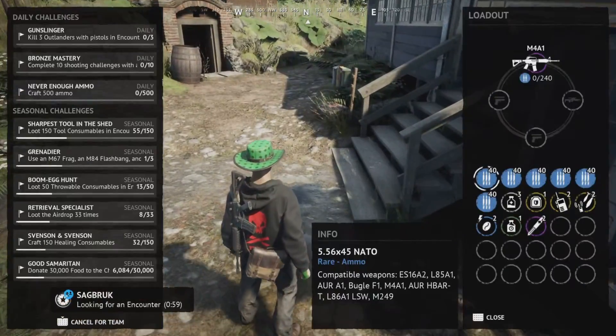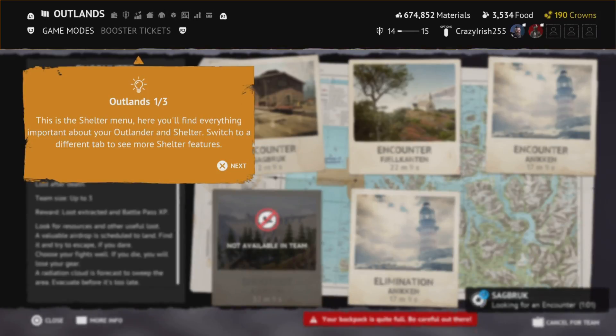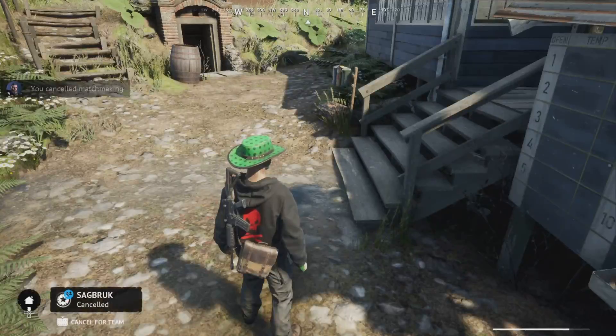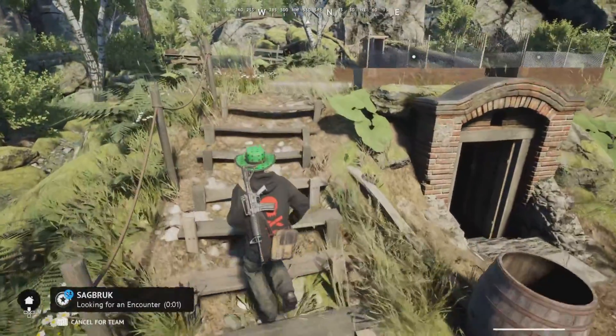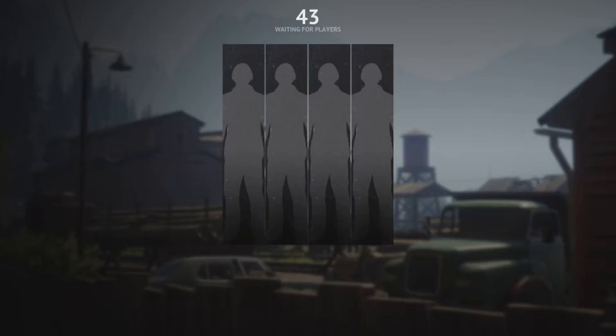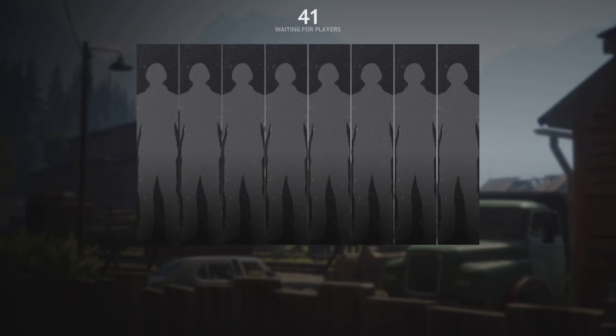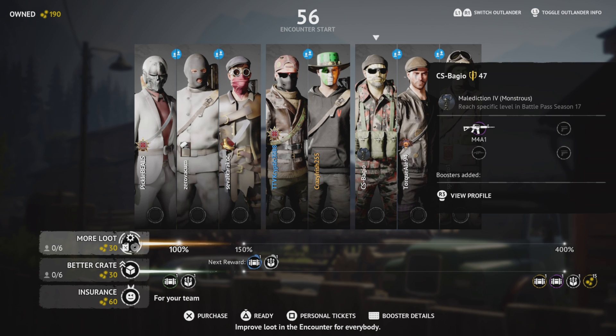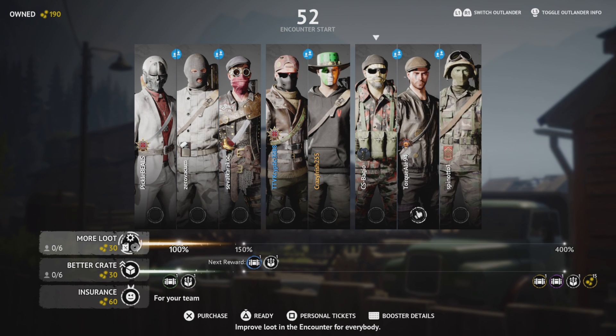Yo YouTube, welcome back to a brand new video. In today's video I'm going to show you how you can get high kill games in Vigor, but also obtain Outlander Threat. Everyone wants high kill games in Vigor but no one knows exactly what methods are involved in gunfights that lead to high kill games. Sometimes people get three kills and then end up dying — simple mistakes can cost you the match. So let's get some tips to keep in mind when in gunfights.